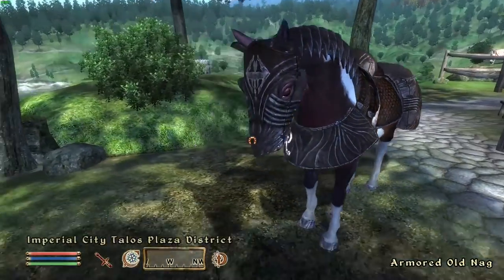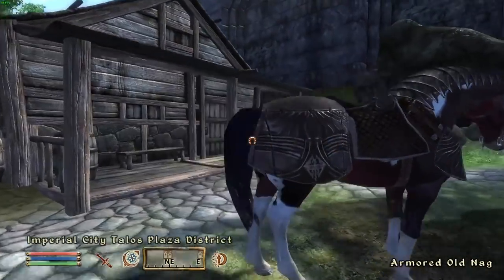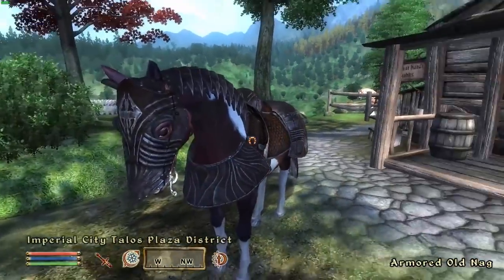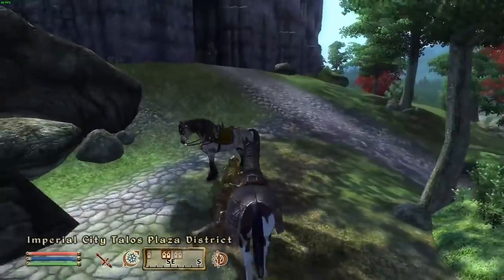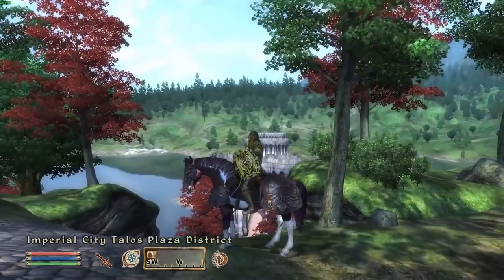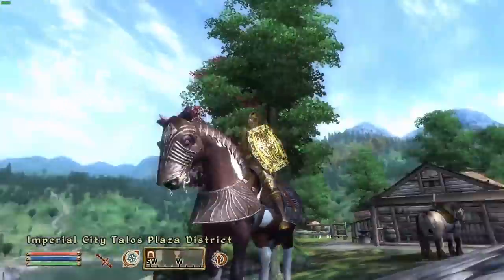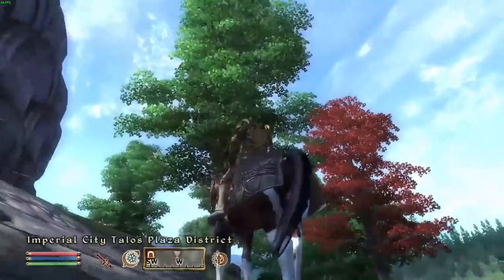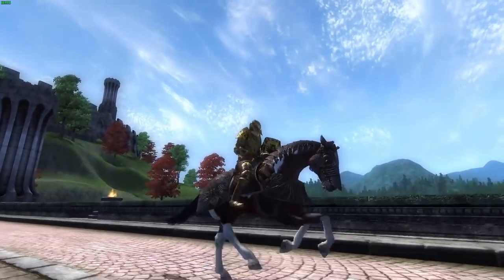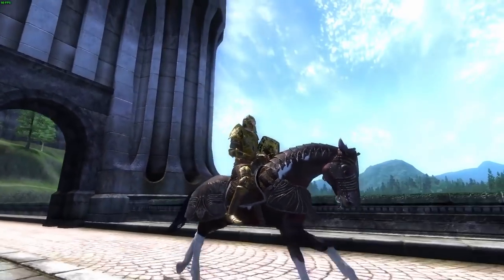One of the most notorious examples, of course, is horse armour for the Elder Scrolls Oblivion, a piece of DLC that cost around $2.50 and allowed you to stick different sets of armour on your horse. It was scandalous at the time, with many people unable to comprehend how Bethesda could justify charging for something so small and, well, silly. Since then, there have been some bits of DLC so ludicrous they've actually made us look back on the equine armour with real fondness. So, without any further ado, here are seven bits of DLC that made horse armour look like a bargain.